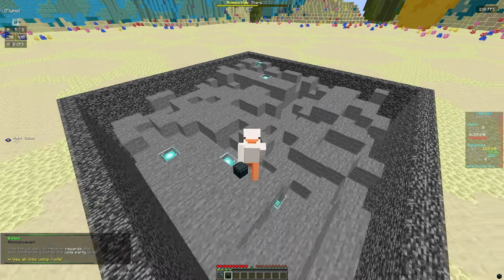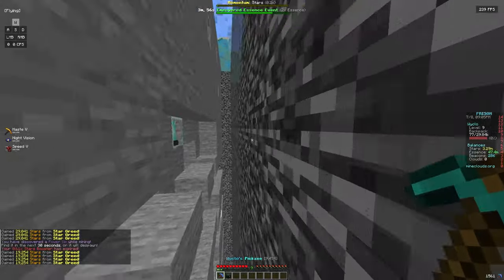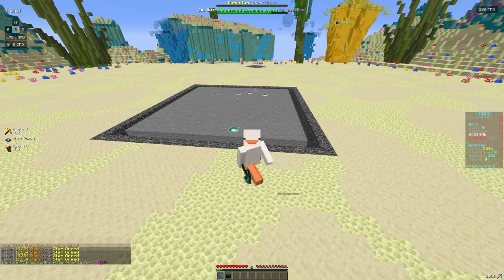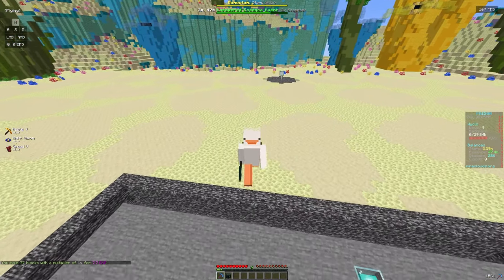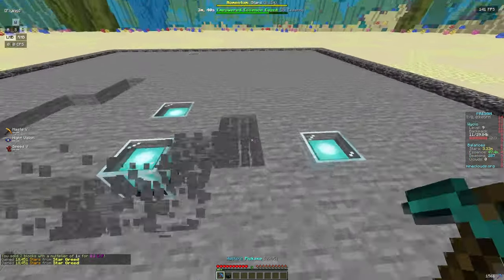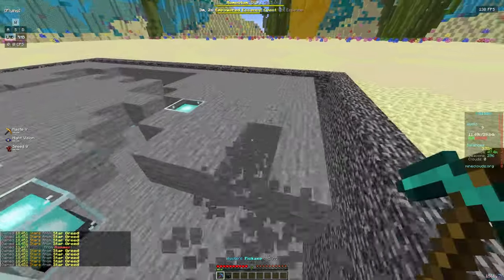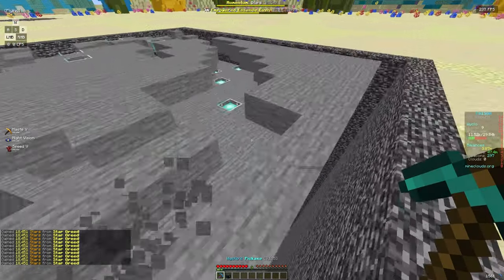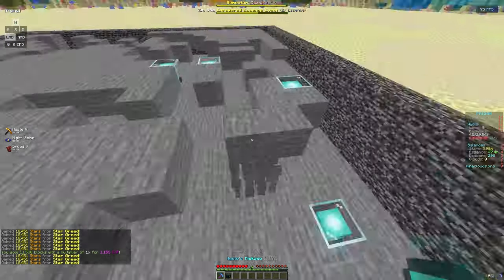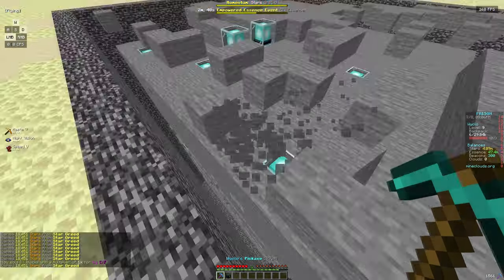The backpack is now auto-selling. I'm only at 77 blocks and I've mined way more than that, so it's working. It's auto-selling a lot more now but the backpack isn't filling up too much yet because we still need better enchants for more blocks. We're at pickaxe level 14, and once we hit level 35 we'll put essence into the first essence enchant, which helps us get more pickaxe XP and level up faster.